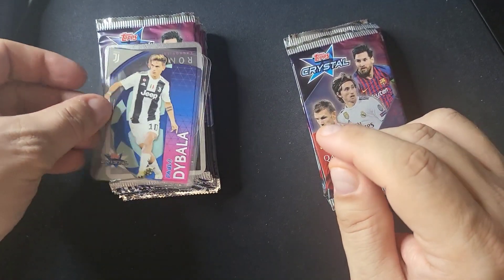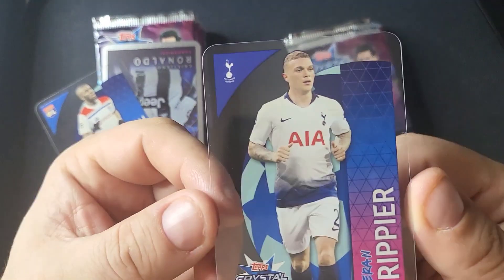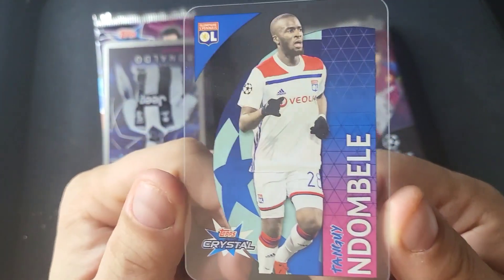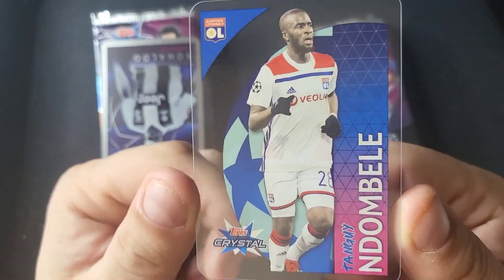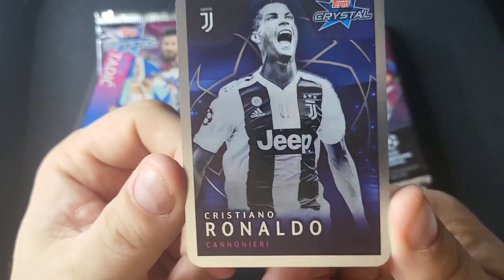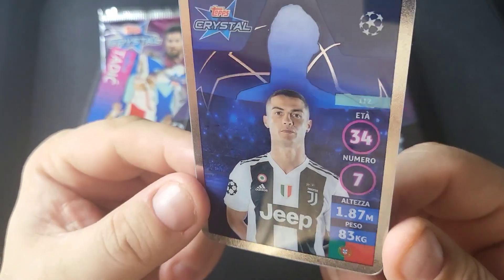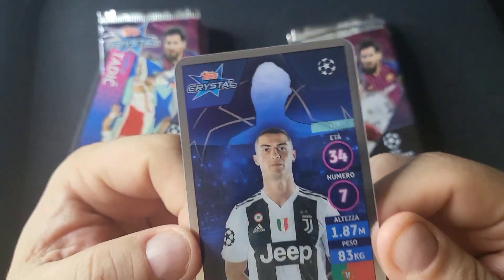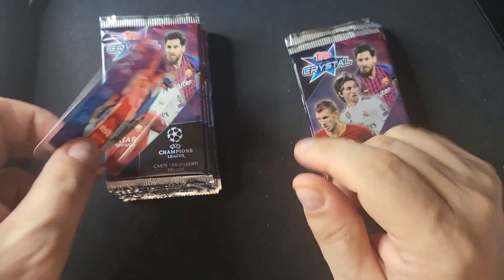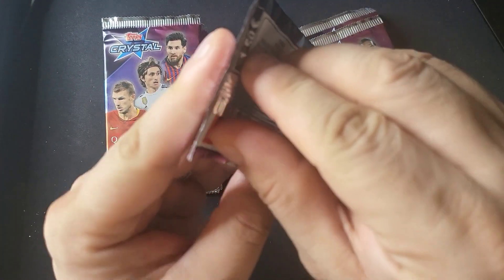Paulo Dybala here. There's Kieran Trippier — that might be a rookie too, if I remember correctly. Should have done some research on the checklist ahead of time. Tanguy Ndombele as well. Our insert card here is Cristiano Ronaldo with Juventus — sweet, sweet looking card. I love the backs of the silver ones where it's still the acetate material, so you can see through the front. Really cool.